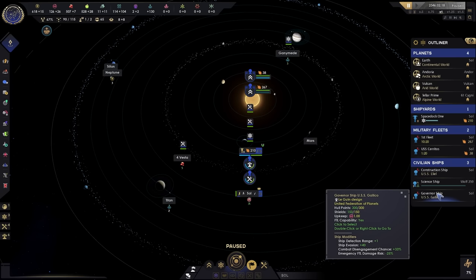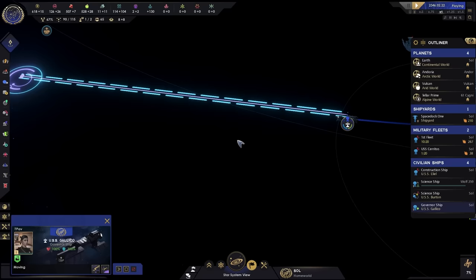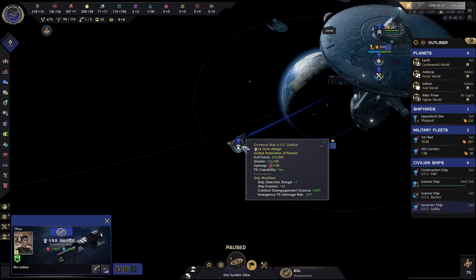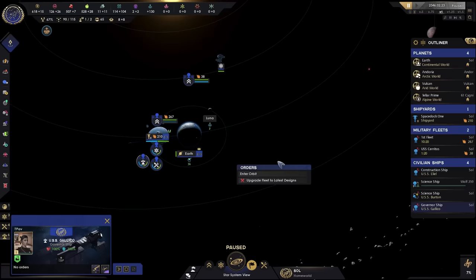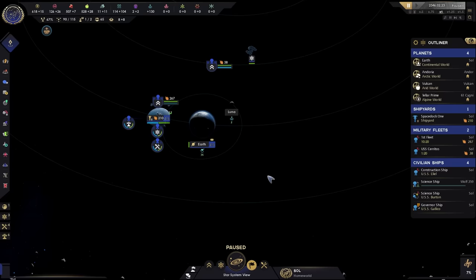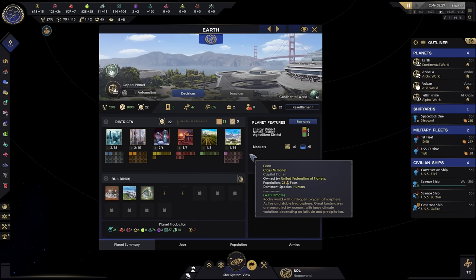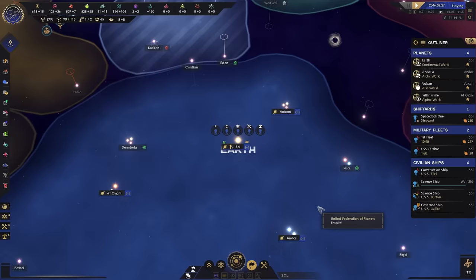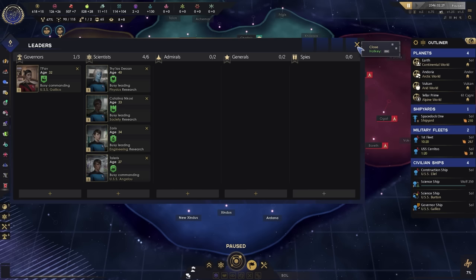I also forgot about Governorships. Governors live on ships apparently in this universe. This is a governor ship and basically what it does is it goes from planet to planet giving bonuses. We can click on Earth with our governor selected and immediately set it to improve worker production. Why? Because at the start of the game our basic resources are our priority. You can hire more governors throughout this screen to boost production on different worlds — there's one governor per planet.